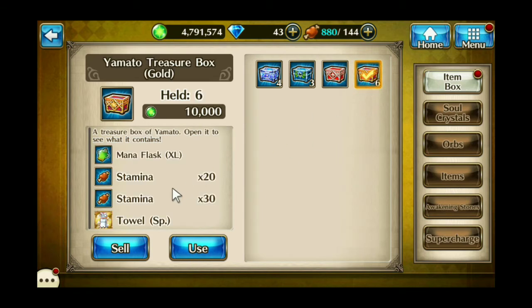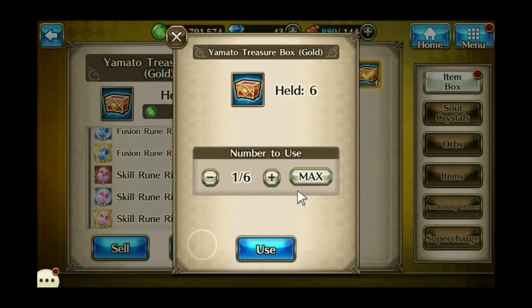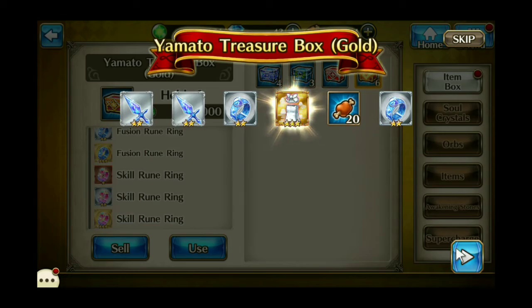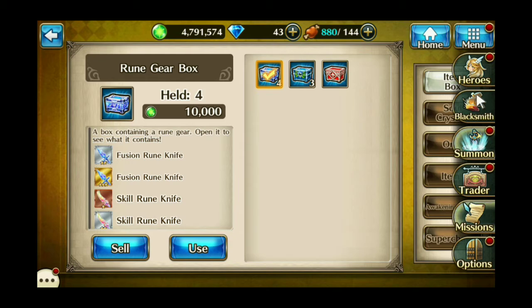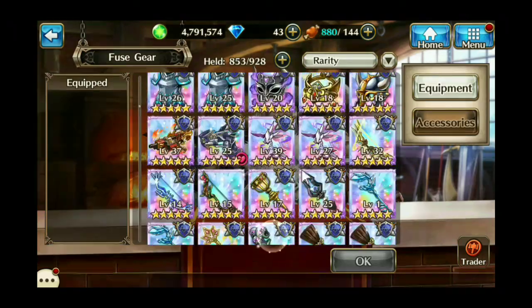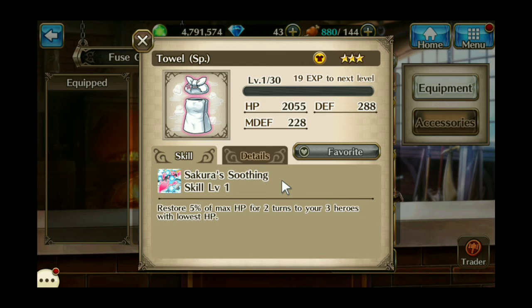And two-star weapons. I've got six of these boxes here, so let's open up all six while I'm at it. And I got one of the items. Let's go take a look at that really quick. I have a lot of items, so this might take a second. It's the same one — I have two of them. It's Sakura's Towel: restores 5% of max HP for two turns to three of your heroes with the lowest HP. It's just a healing item with some pretty decent stats, so that's worth picking up.